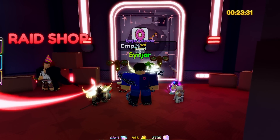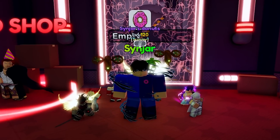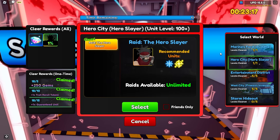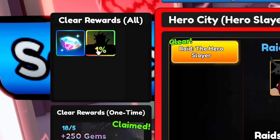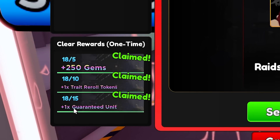The Stain raid has actually been nerfed since it was first dropped. It's been nerfed by like half health. The units now have half the health they used to have. So instead of spawning with 400k, they spawn with 200k. And in order to get Stain, you want to come over to the raid section and do the hero city hero slayer stage. He is a 1% chance drop here, as you can see. Or if you do 15, you get him guaranteed guys.